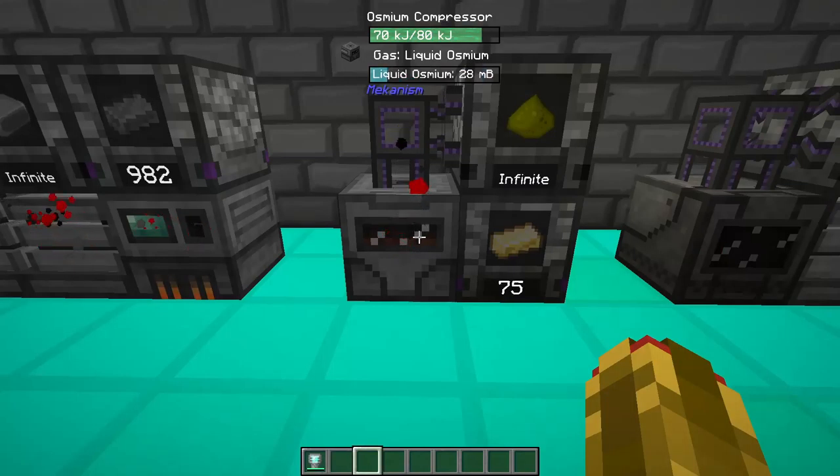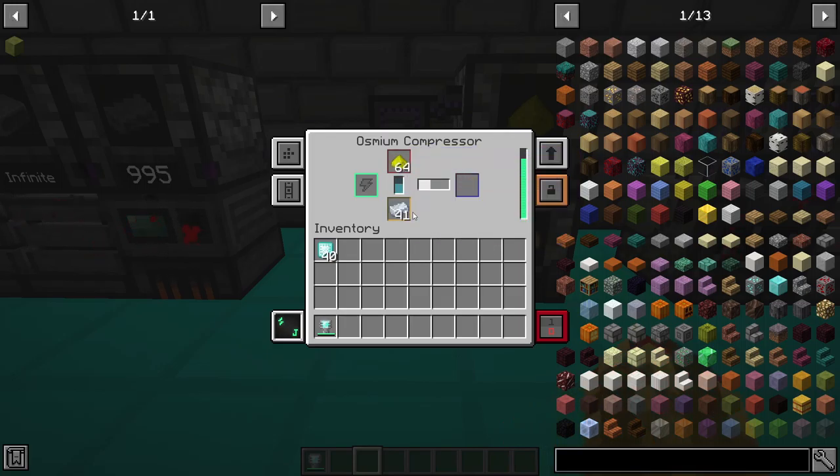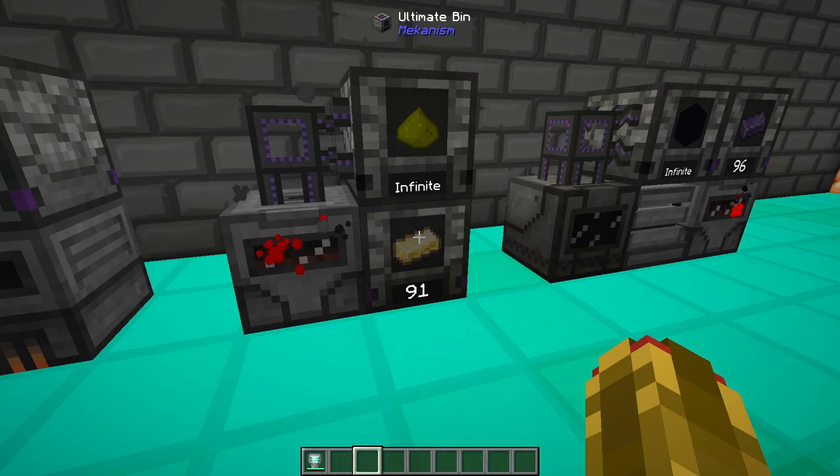Glowstone ingots can be crafted using raw ingredients of 1 glowstone dust and 1 osmium ingot. You will need an osmium compressor. Place the glowstone dust in the osmium compressor with osmium in the slot and you will produce a glowstone ingot.